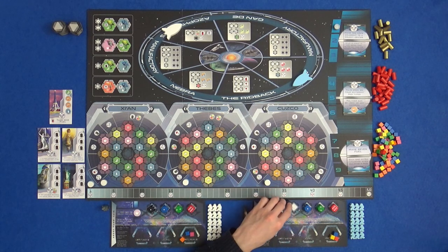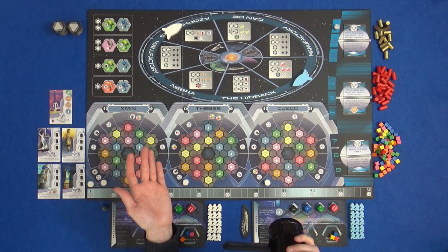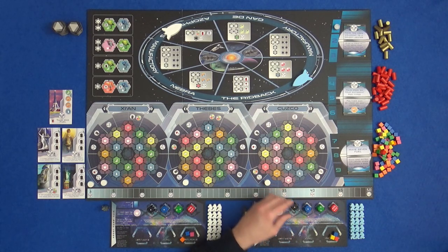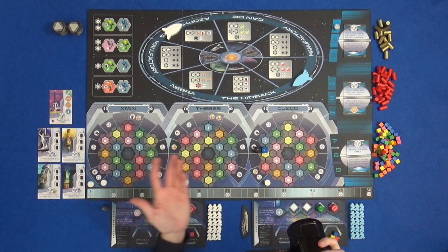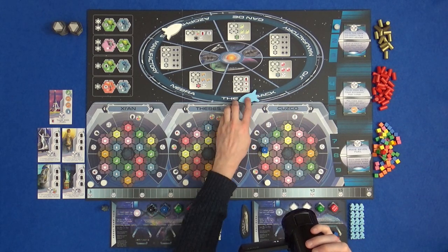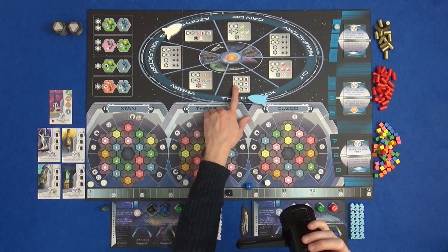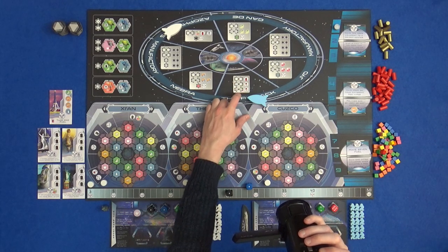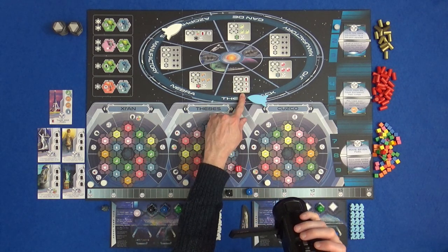One of the dice you'll be using determines how far your ship is going to move around this rondelle — it moves clockwise unless you've got a special ability that says otherwise. The other die determines the power, the effect of the action you're taking. For example, if I wanted to use these two dice — I am the blue player, I started off over here — I could spend one die to move myself one space because there's a one on the dice, and then use the other as the power of the action. Going to the Ridback, which is the ship itself, we can get fuel, which allows us to manipulate the dice. Depending on the value of the die you send there, you get more fuel — sending a one gets me one fuel, but if I used my six as the power of the action, I could have three fuel instead.